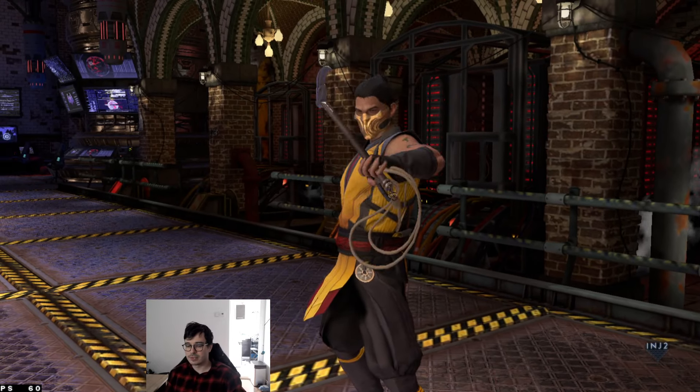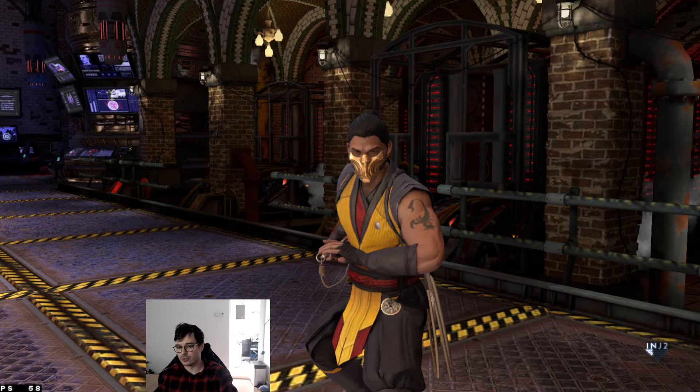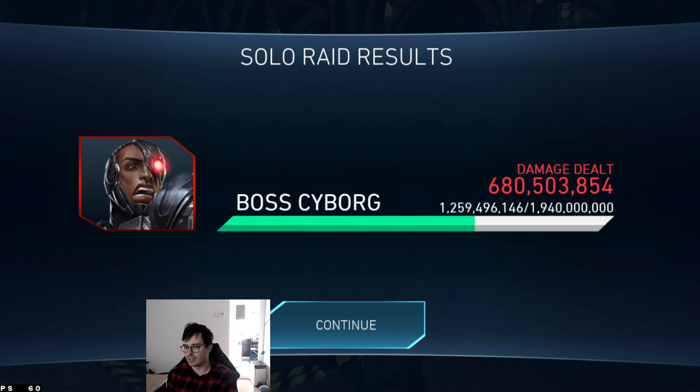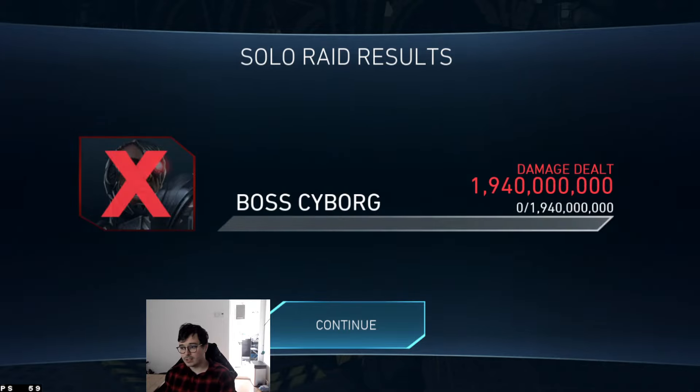You can get this team going with just a no-gear Scorpion pretty much. With 3 stars this is going to be very efficient even at that point. But yeah, that's 2 billion — this is my second weakest team for the most part.